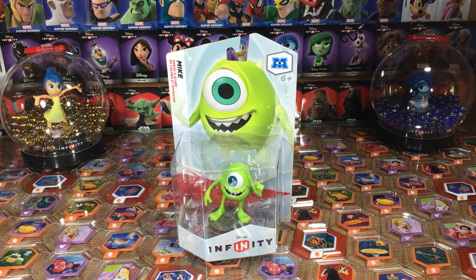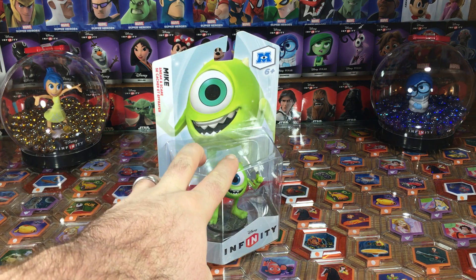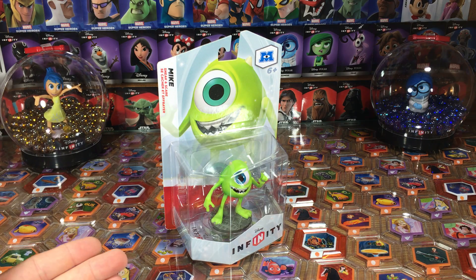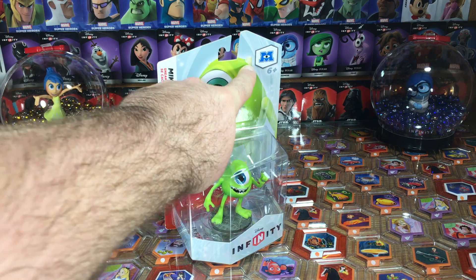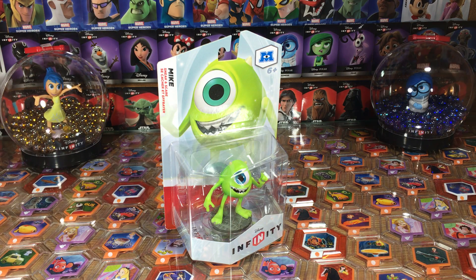Hey folks, it's Dan with DisneyInfinityCodes.com and I am unboxing some classic characters from 1.0. Who do we have with us but our favorite little round green monster, Mike. Mike Wazowski. He is, of course, one of the characters that you can play inside the Monsters playset, which comes with the 1.0 starter pack.